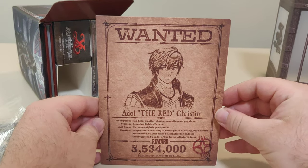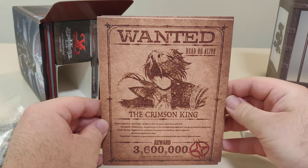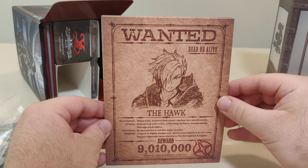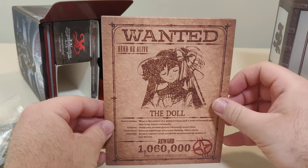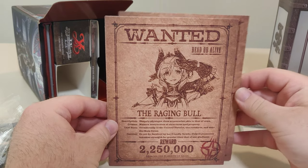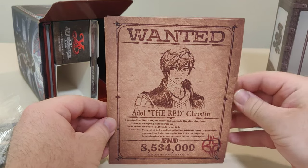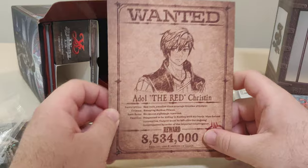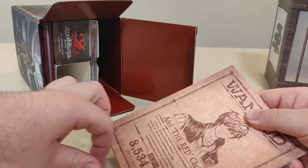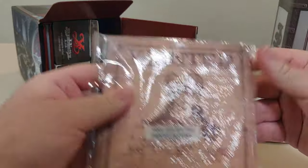Then we got a pack of wanted cards. It's got 'Wanted' and all the red Crimson King, the Hawk, the Doll, the White Cat, the Raging Bull, the Renegade, and there's more information and a reward on there. I don't know the characters — I only played a little bit of Ys 8 but got sidetracked a few years back. I'm gonna go through the series after I finish Kiseki with my Falcom craze right now.